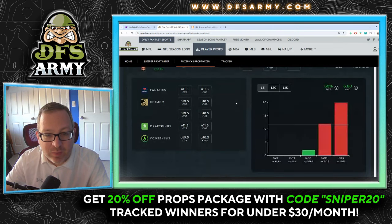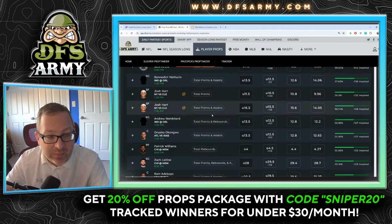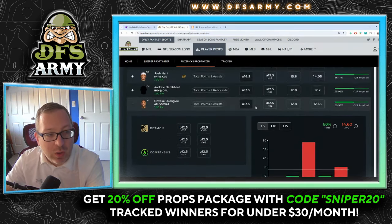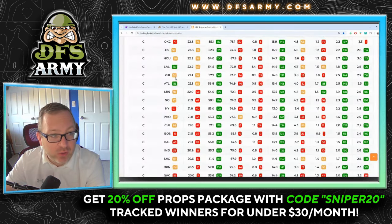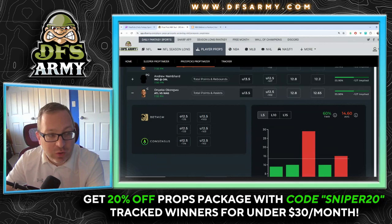Going to skip Josh Hart — can't figure out the Knicks right now. Onyeka Okongwu less than 13 and a half points and assists — projection model at 12.65, only under one of the last two games, facing Washington. Washington is among the worst defending the center position, so I don't think I'm going to play unders on Onyeka.